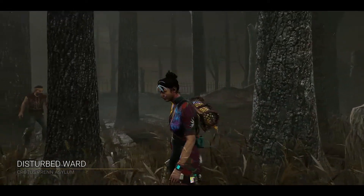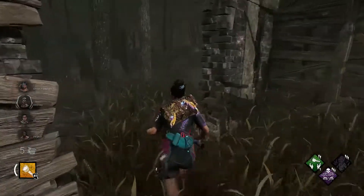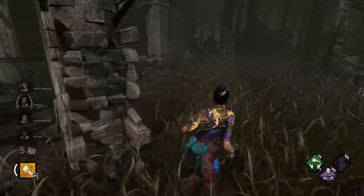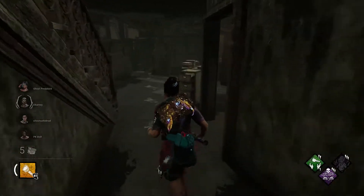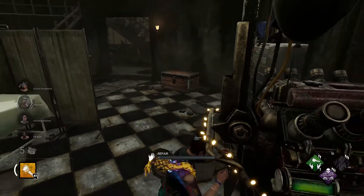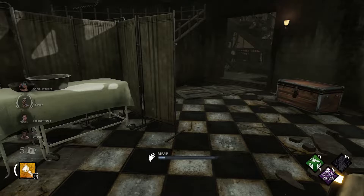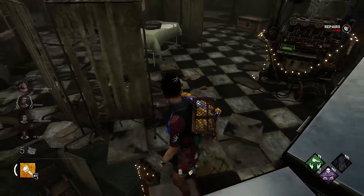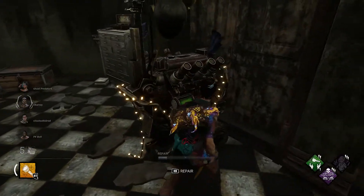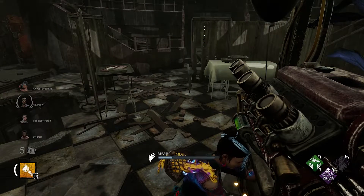We're back in the Disturbed Ward — Crotus Perrin Asylum. Only this time we've got new teammates. I also put up a new challenge, the community one, where you have to get a gold Lightbringer emblem, meaning we've gotta do gens. Let's go ahead and start with the middle gen. Hoping we don't face a stealth killer like Michael. I'm thinking we're facing a Legion based on the music.